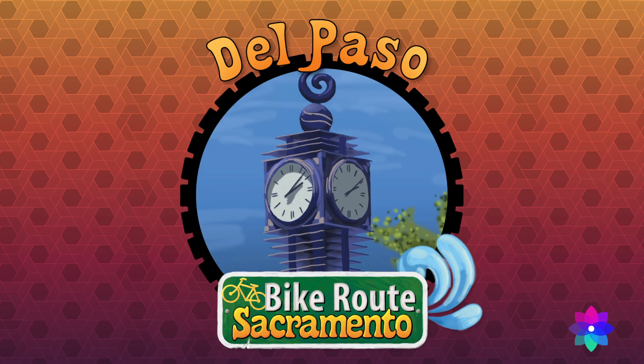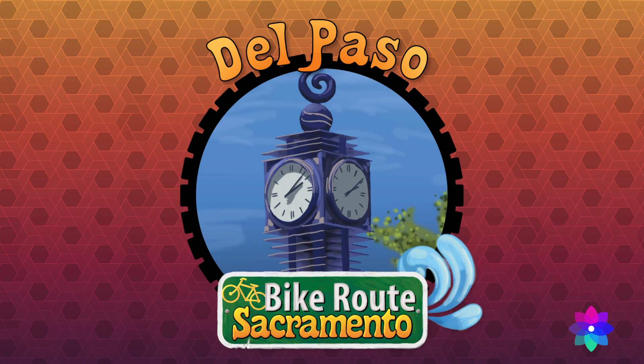Across the river in North Sacramento we have Del Paso. I was driving around trying to figure out what is the symbol for Del Paso that really captures the spirit. I saw this beautiful piece of art right in the middle of the primary intersection in North Sac. This tower has got a whimsical little drop of water on top, and I really thought that was a perfect icon for North Sacramento.